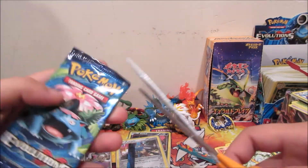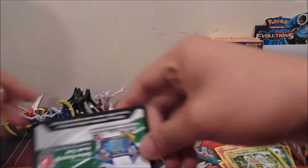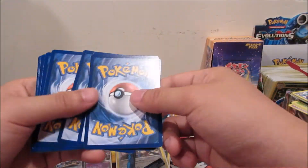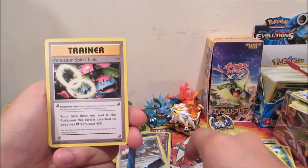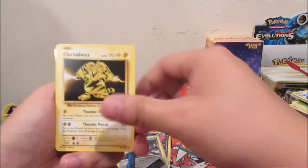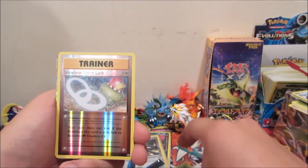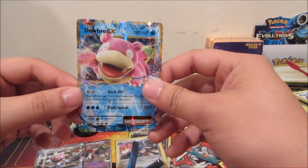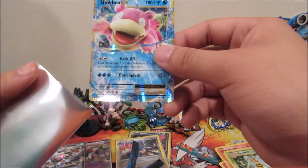Last pack from both tins. We got Metapod, Spearow, Magmar, Electabuzz, Magikarp, Gastly, Sandshrew, Wigglytuff, Slowbro — and a Slowbro EX! So we did end off with an EX, and we got a Spearow to go with it — that's pretty funny.